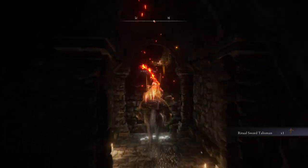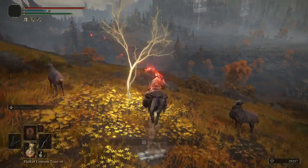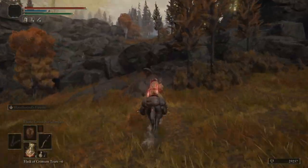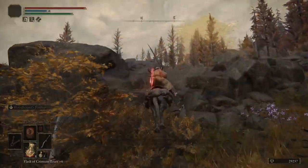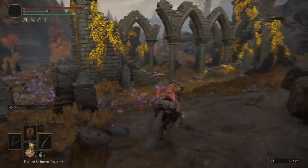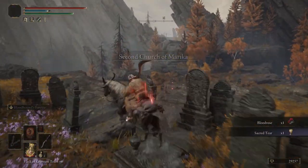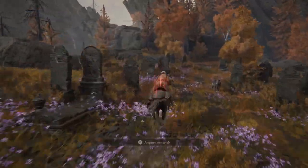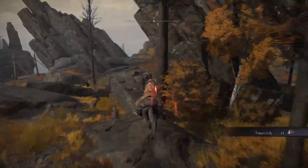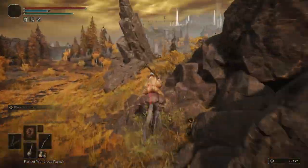Now that you have the Ritual Sword Talisman, your loadout should be the Axe Talisman and the Ritual Sword Talisman. We're going to stop at the Second Church of Marika for a Sacred Tear. Continue north to the Spirit Spring, then head east to fight an NPC invader as part of Varre's questline.